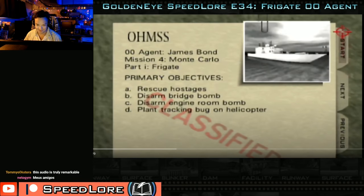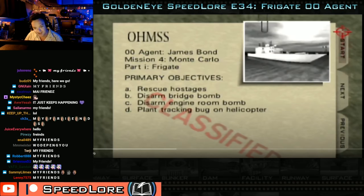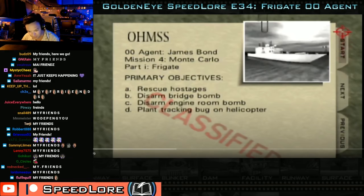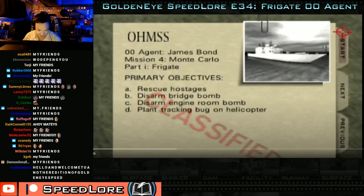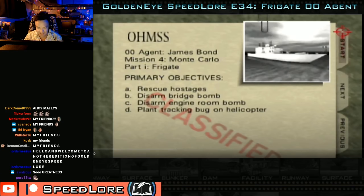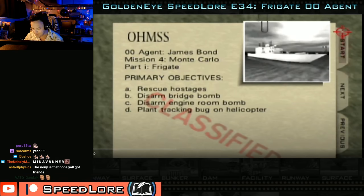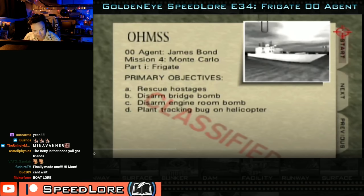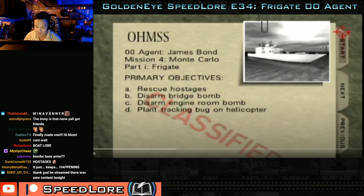My friends, hello and welcome to GoldenEye Speedlore, where we look at the stories around the speedrunners, their quests to achieve world records and speedrun greatness, the community, the video game, all told through the lens of the world record progression. Tonight we're looking at a level which is one of the most insane levels in the entire game, with some of the deepest lore — Frigate 00 Agent.